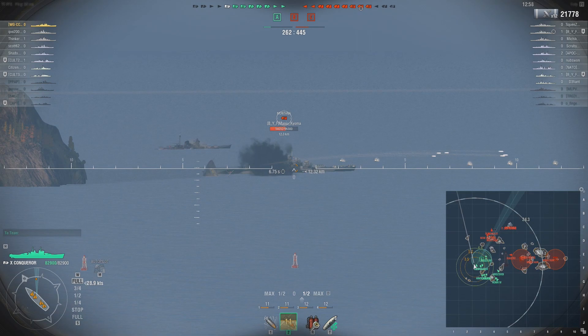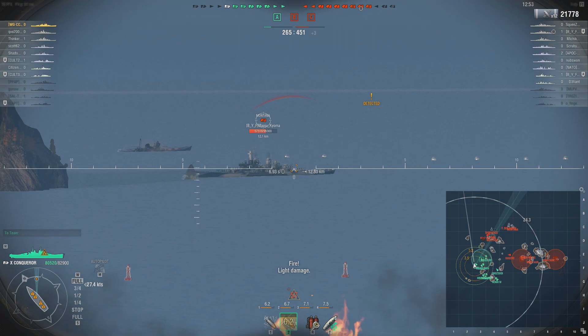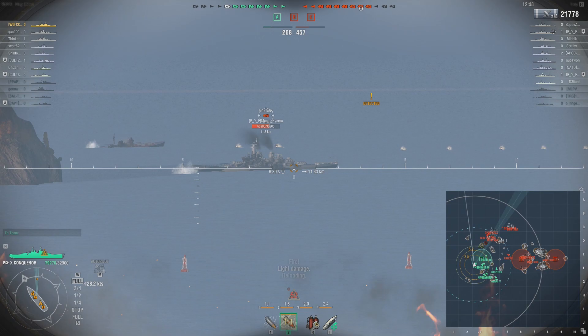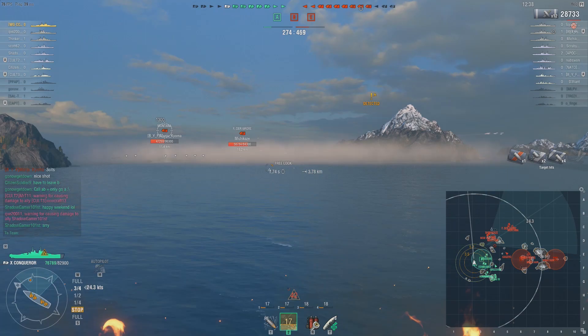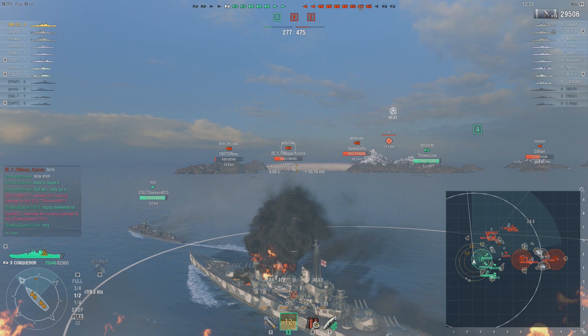We don't get any damage on the enemy destroyer — he's very low. So is the enemy New Orleans. The Montana has pulled out an exposed broadside on that carcass. We're going to shoot him for that citadel — I'm just hoping I hit it. A friendly destroyer gives us some smoke; really appreciate it. I definitely let one fire burn.